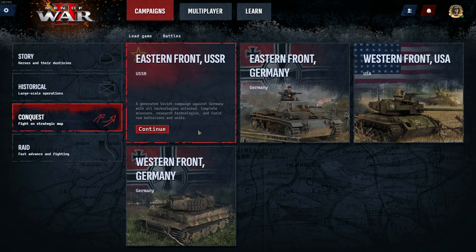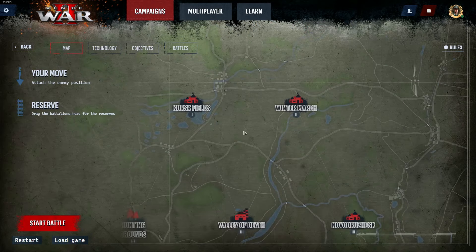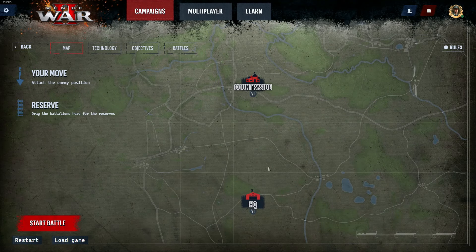Let's jump into conquest to start with. Conquest is a large dynamic campaign — both the player and the AI have one move per turn. To get victory in this mode, you've got to take your opponent's HQ, which is at the bottom of this map.